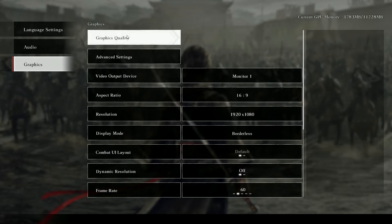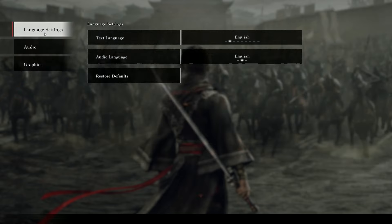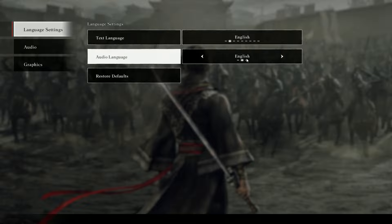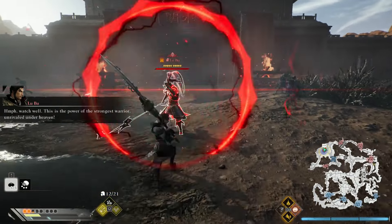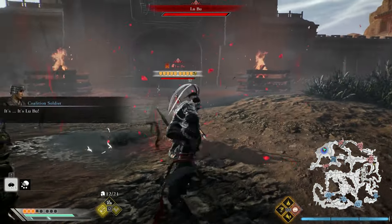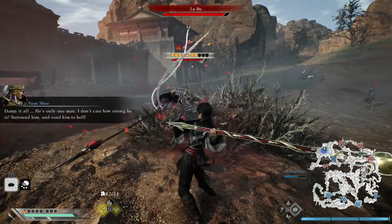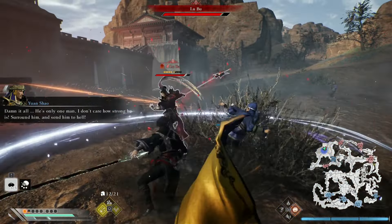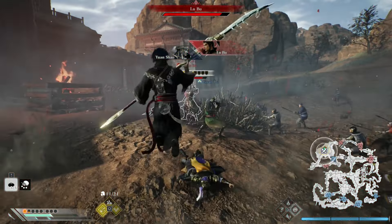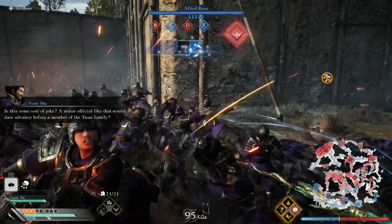Dynasty Warriors Origins has a pretty good choice of display options that I haven't seen in previous PC ports, so it looks like they're ramping up with PC releases. They also allow you to choose audio options — English, Chinese, and Japanese depending on which you prefer. I initially used English for the video, but I think I'd probably switch to Japanese voice acting afterwards. The English voice acting hasn't really improved at all, though some people like it and some people don't.